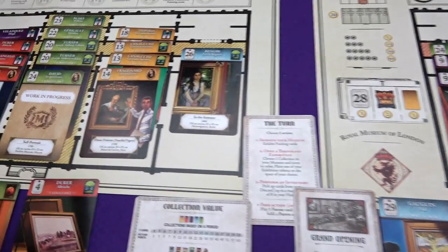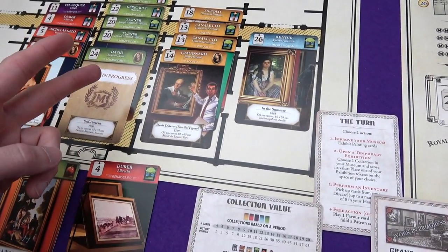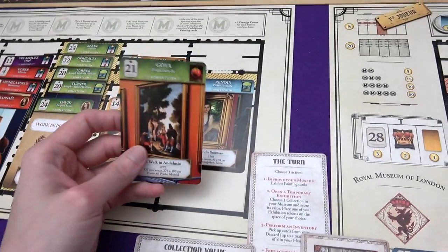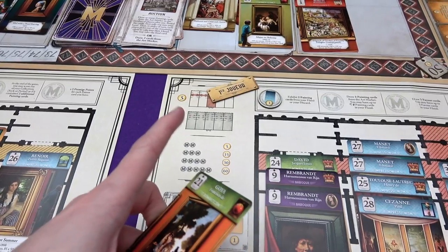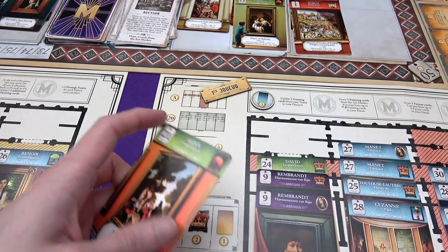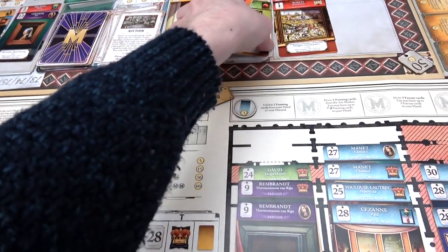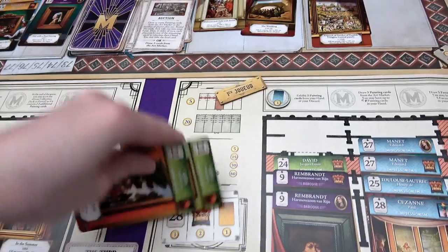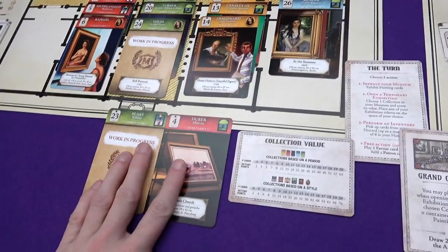So one of each type - what's Marty got? Mythological. He hasn't got historical, or religious, or still life. We'll ignore that as a goal for Marty. He's getting rid of a Goya, and he would ideally like a mythological green. I think that's better for him because it would expand two of his collections - green and mythological. And he's just getting bonus points for that mythological. So he's going to keep hold of that.